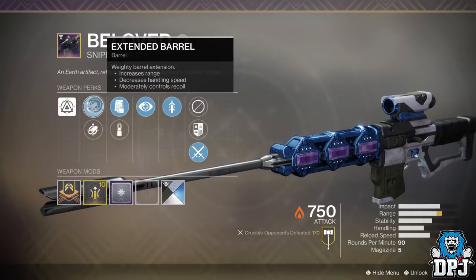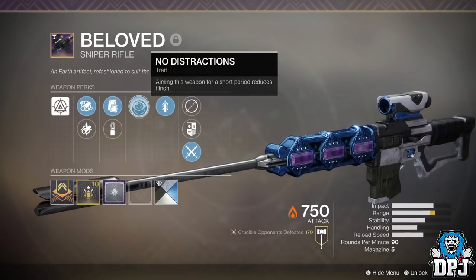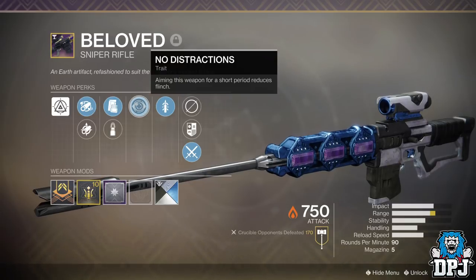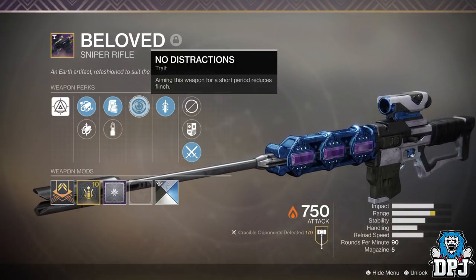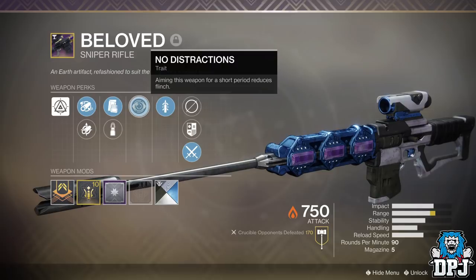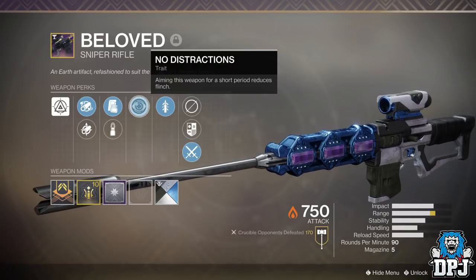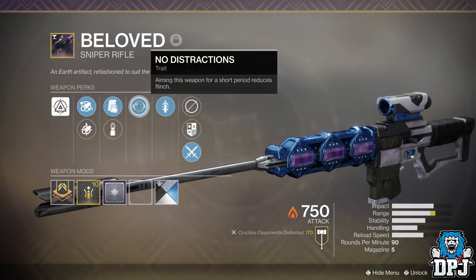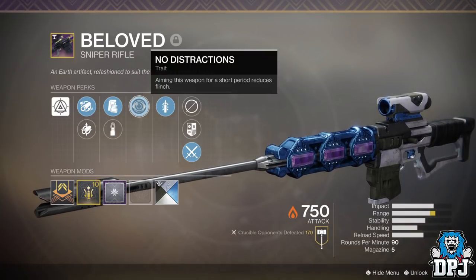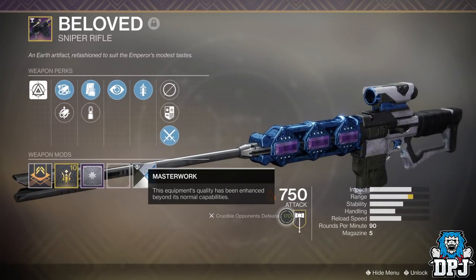I got this roll right here. In my opinion, No Distractions and Quick Draw with Target Adjuster is the best roll for this weapon — for me anyway. To be honest I don't even mess around with the barrel or magazine perks; it's all about these two perks on snipers for me. No Distractions: aiming the weapon for a short period reduces flinch. It activates in about 1.5 seconds and it does reduce flinch quite a lot. It really helps you snipe, because when you're getting shot in this game while using a sniper, the flinch is absolutely crazy — you end up looking at the sky after a few shots from a pulse rifle or a hand cannon.